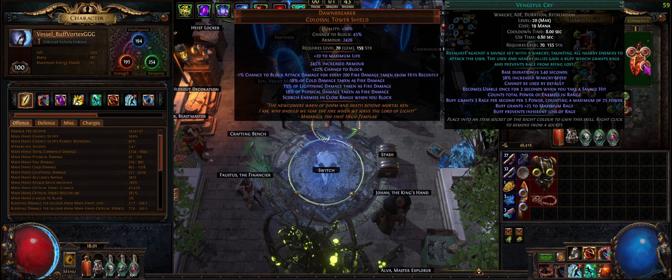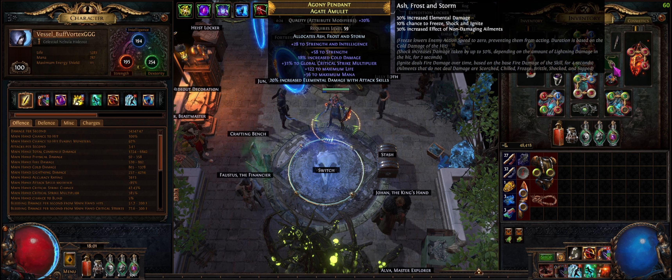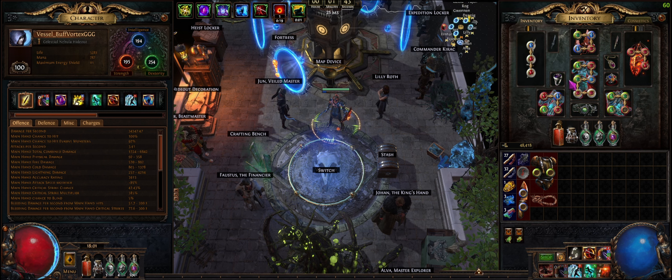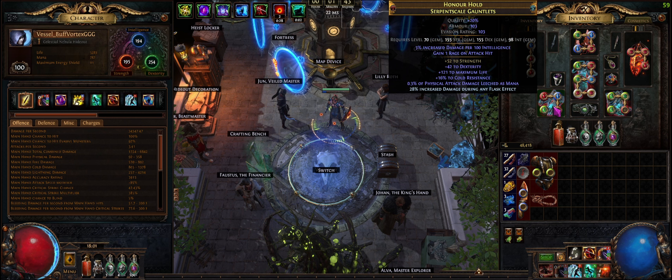As you can see, level 100. Strength, int, and everything is fine for my build. Weapon is decent, helmet is nothing special, Dawnbreaker shield, Taming — stock standard combos for melee builds. Ash Ross Storm is the anoint because I got endurance on the chest.